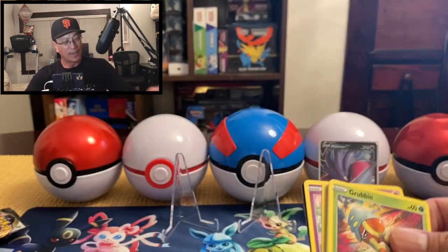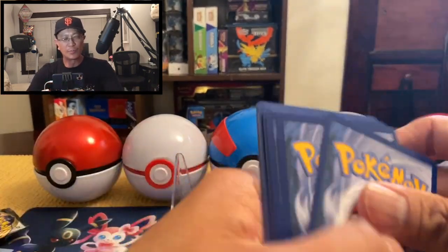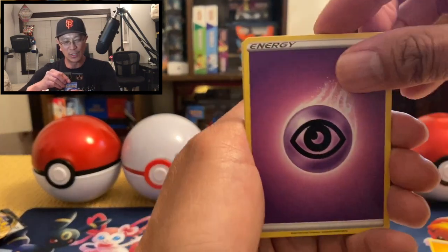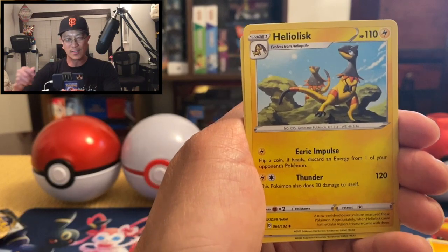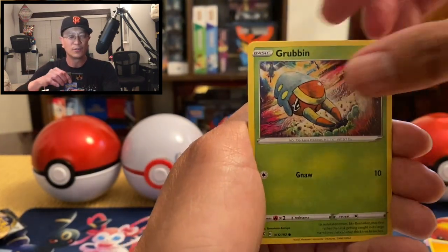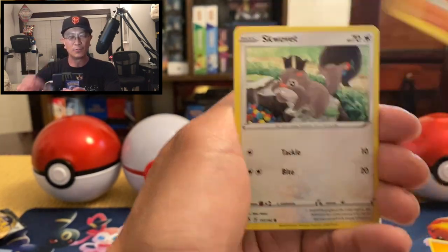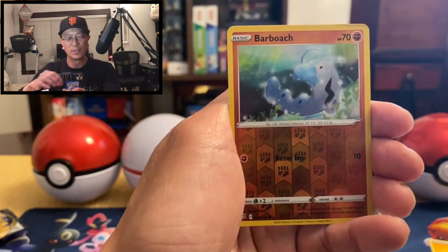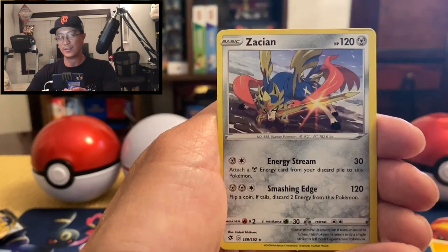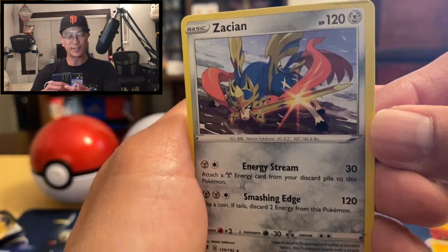I will open an elite trainer box tomorrow on my next video, so stay tuned. Today was actually the first day this set was released! Barboach, Squovert, Barboach, reverse hollow — Zacian non-hollow rare. That's what it looks like!